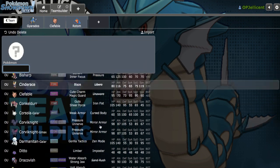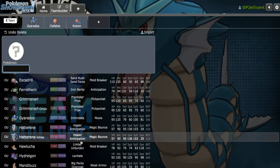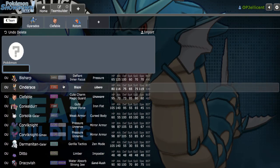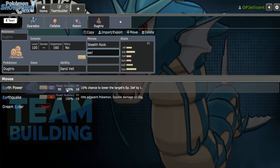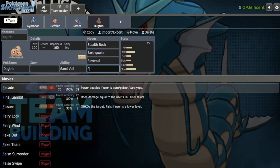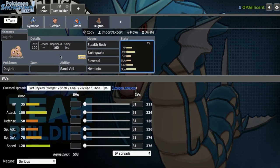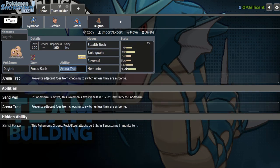I want to get some hazards on the board — Dugtrio is not bad to be able to trap Toxapex. If I run Focus Sash, the Reversal can also threaten Hydreigon, which is the other Scarfer Gyarados really doesn't like. Maybe Dugtrio is the way to go. I want Stealth Rocks on here, so I might have limited coverage: Earthquake, Reversal, and then — normally I'd run Final Gambit — but because I'm trying to get Gyarados going I'll run Memento to ensure safer setup opportunities.